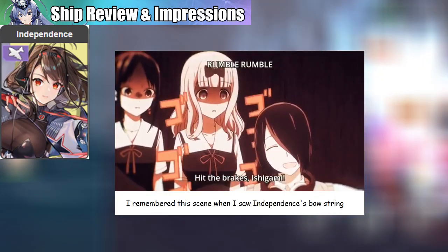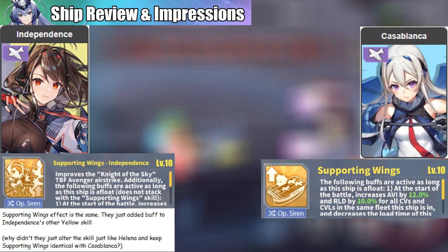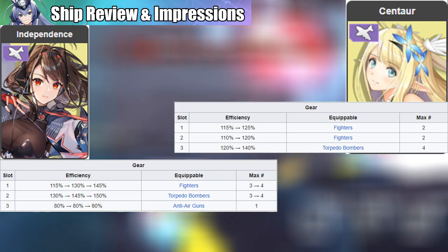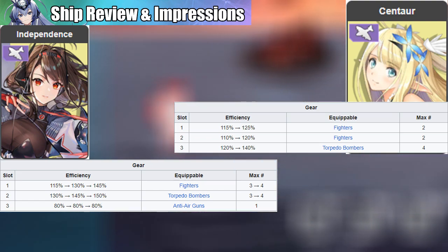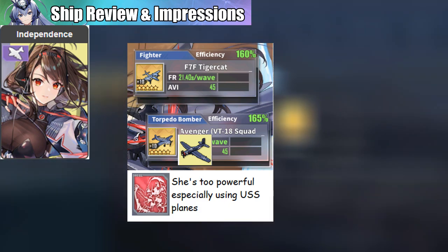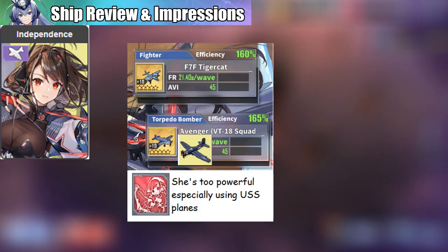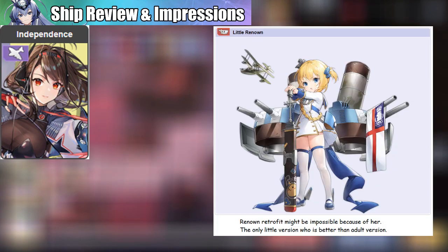I almost forgot — the retrofit for Independence is now available. As you've heard from others, she's an improved version of Casablanca. She has better efficiency than Centaur, however she has an AA gun instead of an additional fighter with lower efficiency. I'm not sure if this is good or not — let me know in the comments section. All in all, I always looked forward to her retrofit — finally I can use her at later stages.